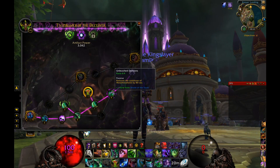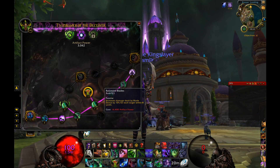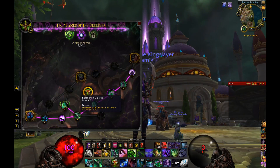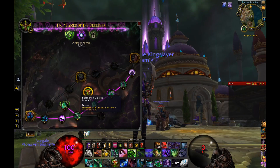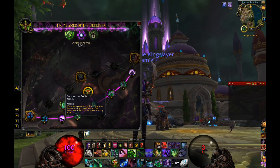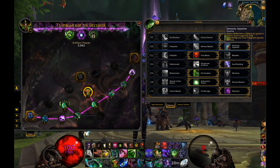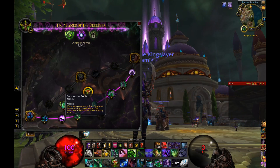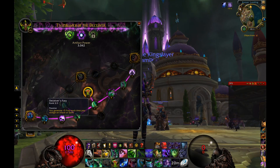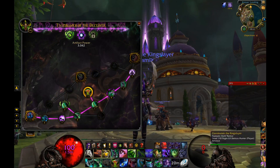Unleashed Demons reduces the cooldown of Metamorphosis by 80 seconds, which is why my Meta cooldown is below four minutes — really valuable. Feast of Souls reduces the remaining cooldown on Eye Beam and Chaos Nova by five seconds each time you consume a soul fragment. With Demonic Appetite generating lots of soul fragments, you can get Eye Beam up quite regularly. Deceiver's Fury generates 15 fury each time you dodge an attack or spell, so popping Blur means more fury and therefore more Chaos Strikes and Blade Dances.